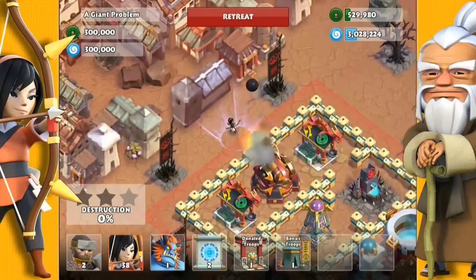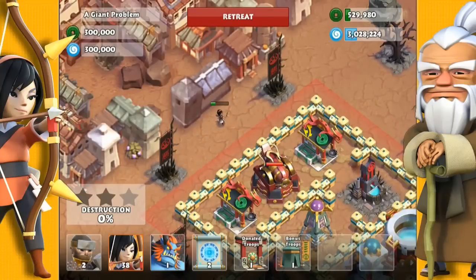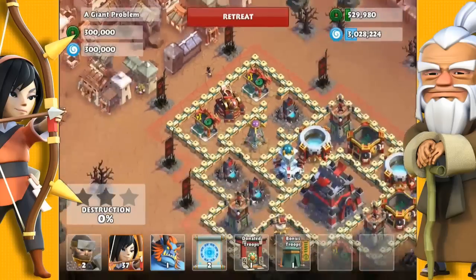Fortunately you can get right into this cannon's blind spot, so very carefully drop one troop right near the wall. I advise not to try and drop more because it is very difficult to do, so just wait it out.